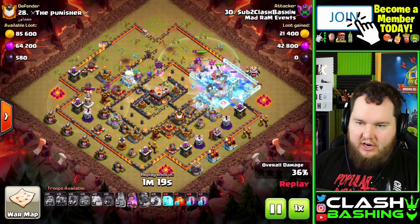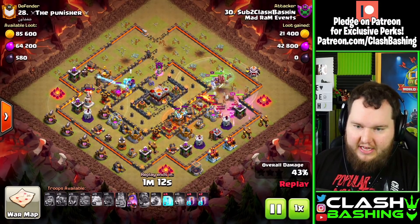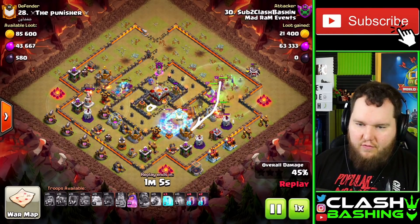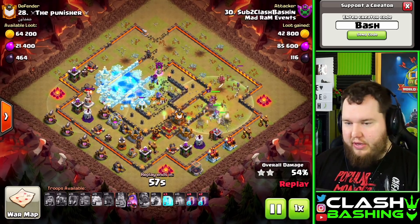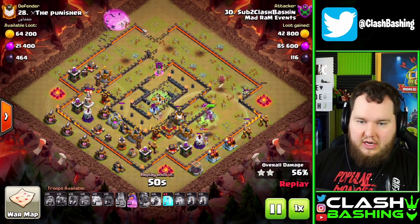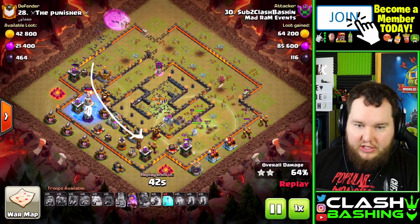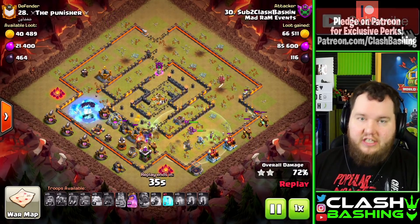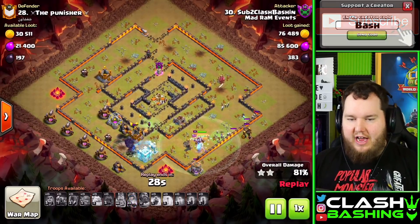The Yeti comes out and gets the Eagle — the Eagle needs to go down as well, that needs to be another objective. If we didn't get the back Inferno, I would probably let all this stuff work around the edge and then start my bats right on top of that second Inferno — drop a freeze on it and work through there. But look at this: I got a nice bat line through the back of the base, direct access to this Wizard Tower, and the other Wizard Tower went down. That's what we're looking for — a great bat line through the base.